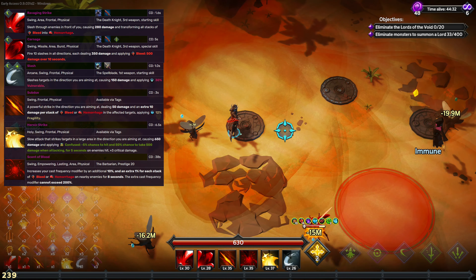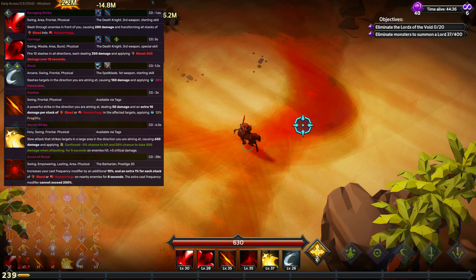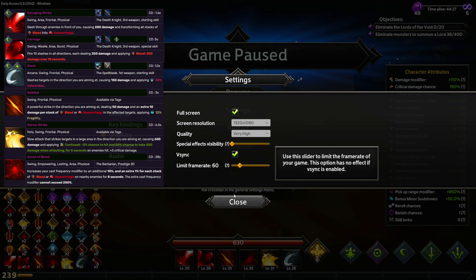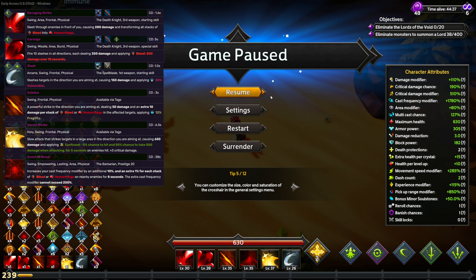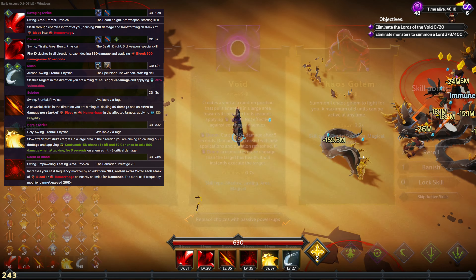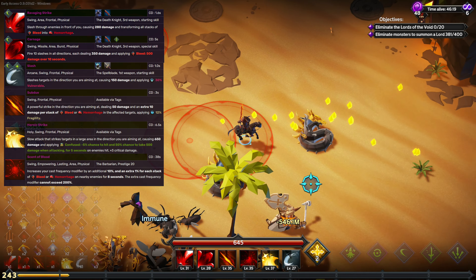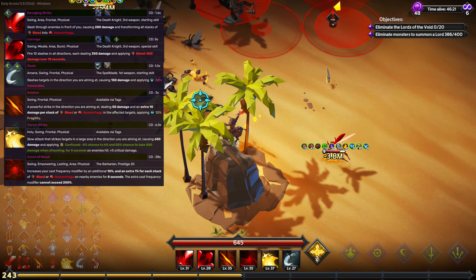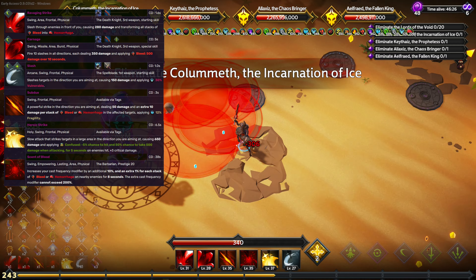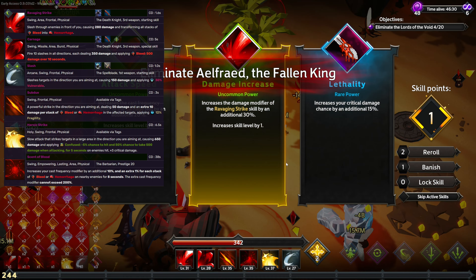Scent of Blood increases your attack speed by a flat 10% and an additional 1% per stack of Bleed or Hemorrhage. It does have a cap; however, the cap as well as how much it scales per stack both scale with damage and potency for Scent of Blood. You can actually scale this pretty much to the moon — it's really good. While Ravaging Strike and Carnage both do decent damage, their main point in this build is to be a support. We have another support ability as well.